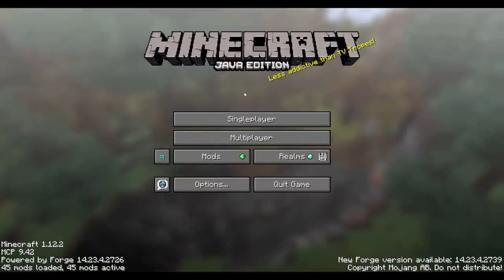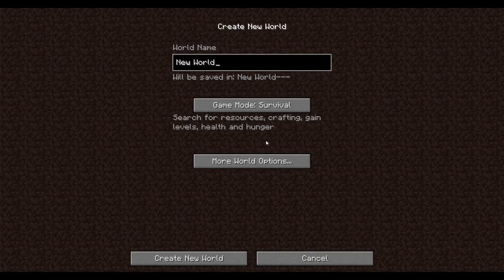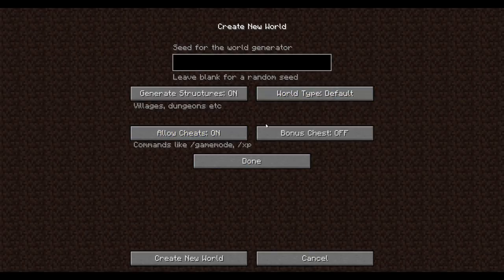Now, enough with the default setup — let's see how you can actually set this up. It's going to be very brief. Create a new world, and of course you can do whatever options you want, but your world type is going to need to be one of a couple different things: either Hex Lands, or if you have Biomes of Plenty installed and you'd like to use that, Biomes of Plenty Hex Lands. These are the two different world types you'd have to include.